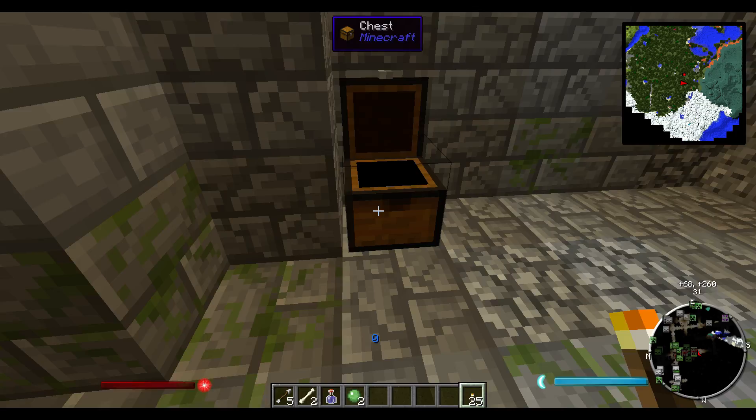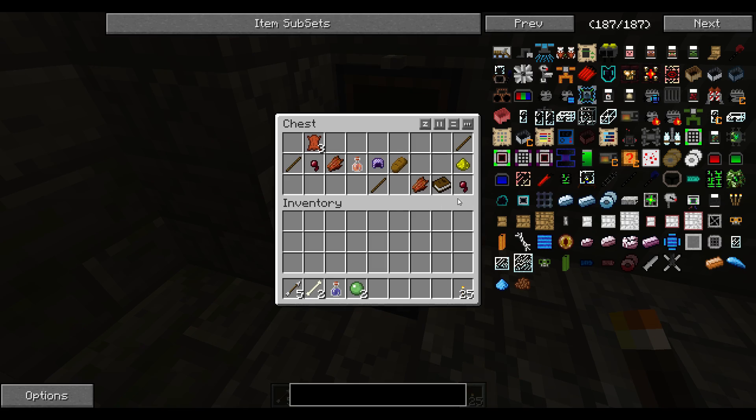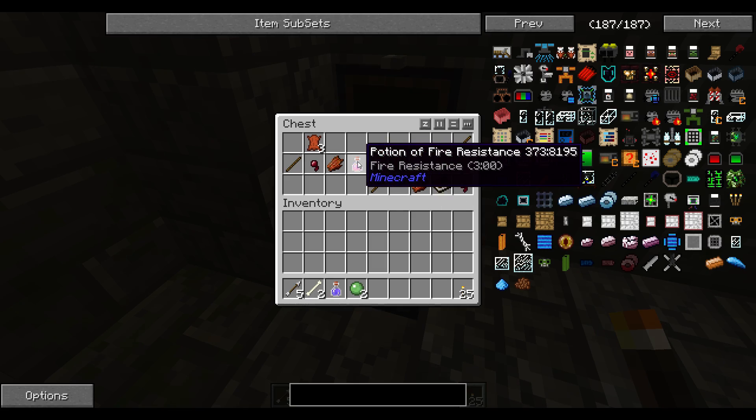More torches — I can always use torches. I saw something else in there. Potion of fire resistance — yummy.